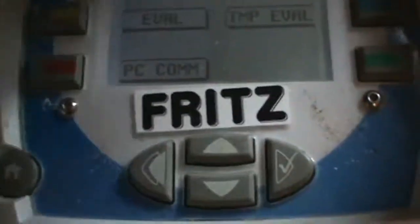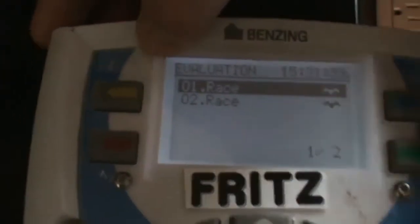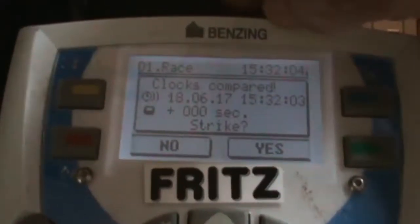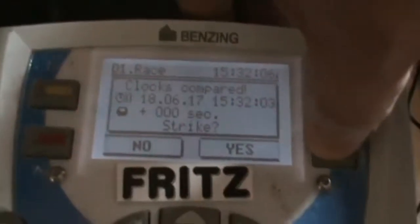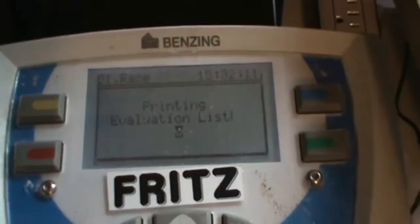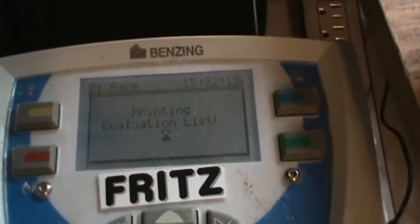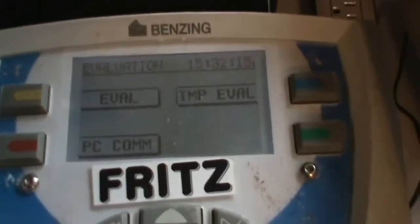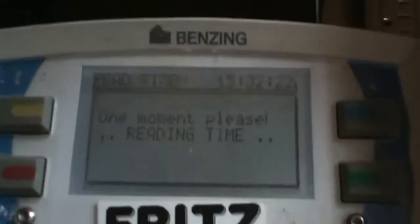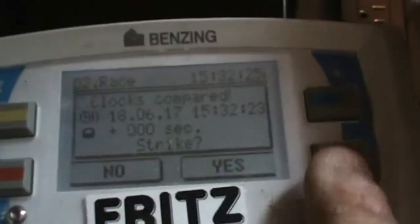We're going to do evaluate the yellow up here, and it's highlighted on the first race, so we're going to hit the check to select it — yes — green, print the list — yes. That's done; that'll print. Then we'll print out the second race and upload it. Here's the evaluation: yes, race number two — check, yes, green, and yes to print.